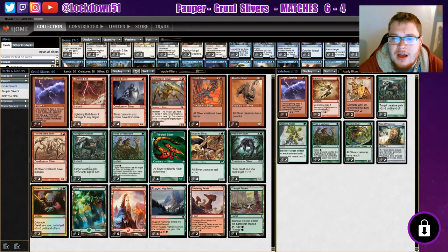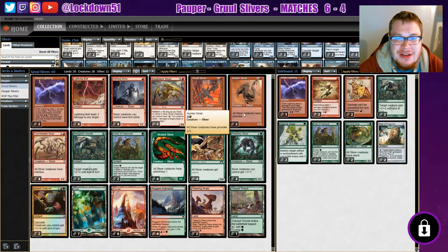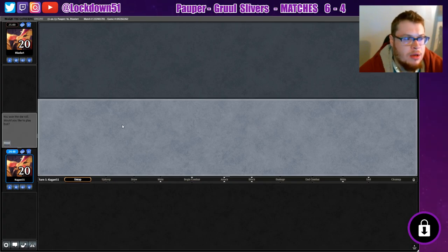Those are the deck changes so far. It's been a struggle lately with Gruul — there's not a lot of good matchups for Gruul Slivers. We lose our stamina pretty quickly in this deck. Hopefully we do pretty good today and hopefully the changes make a little bit of a difference. Let's get into a game.